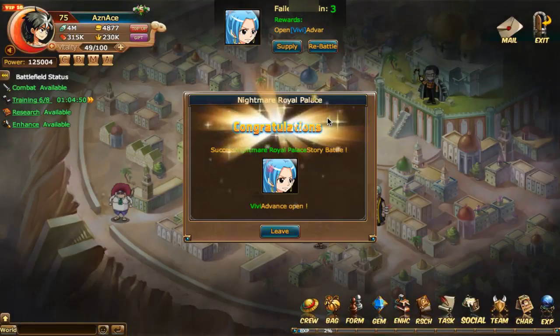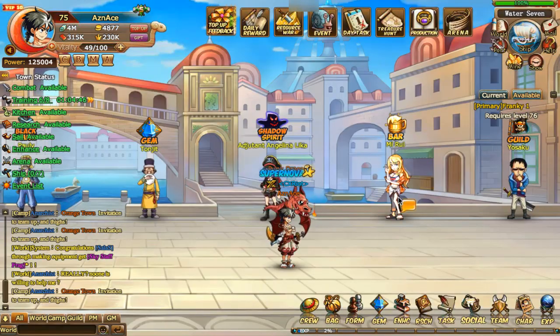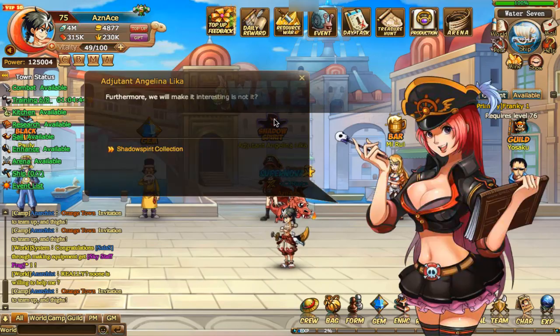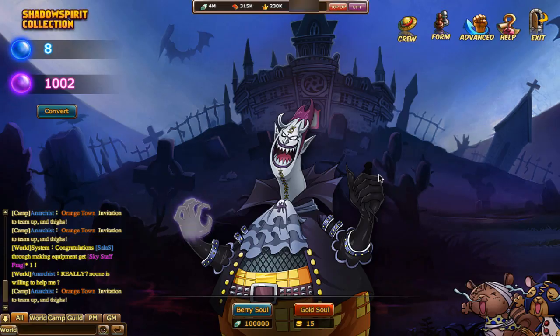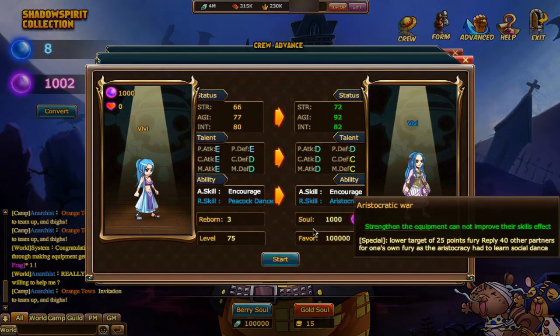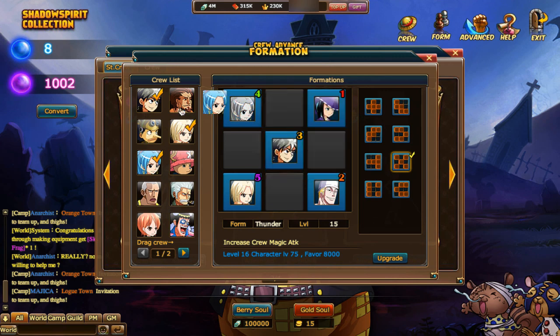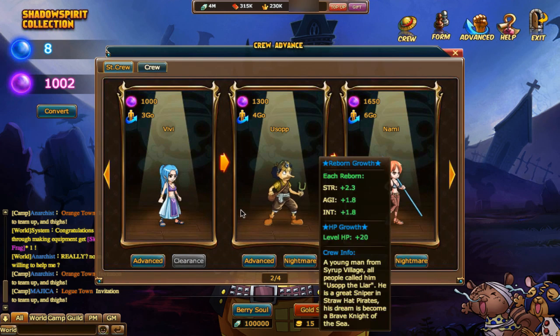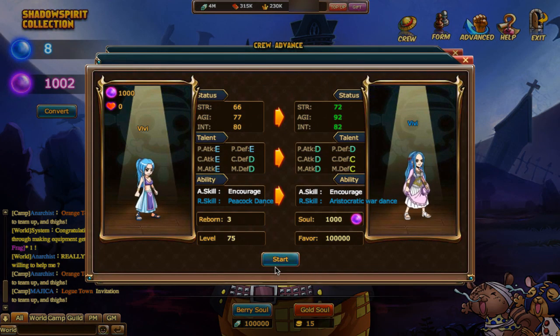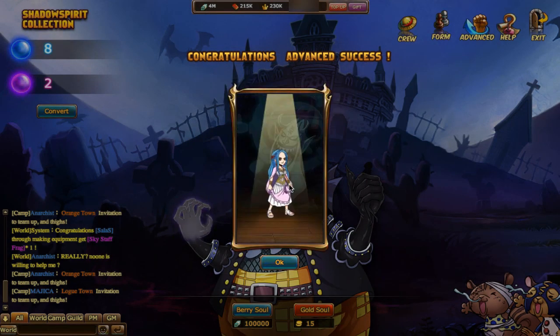All right, so I completed her Nightmare, which was actually pretty easy — only that magician part wasn't painless. It sends you back out, which I find rather annoying. Then you go to Advance. She must leave the formation — I always forget that. Advance — I have 1,000 favor. Success! She's evolving too, into an older version of Vivi.